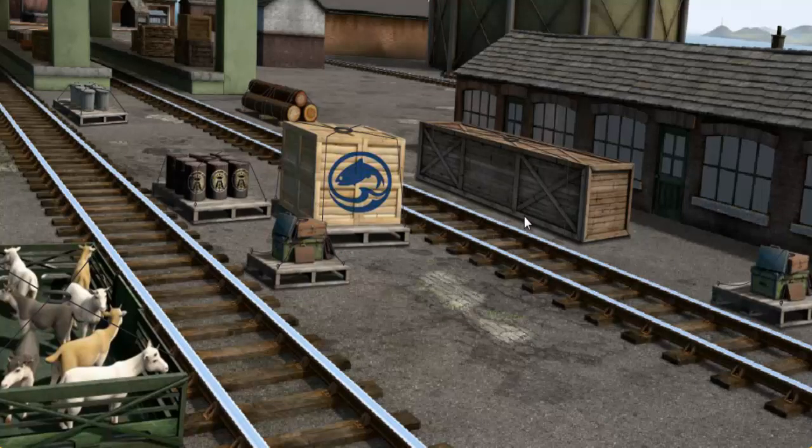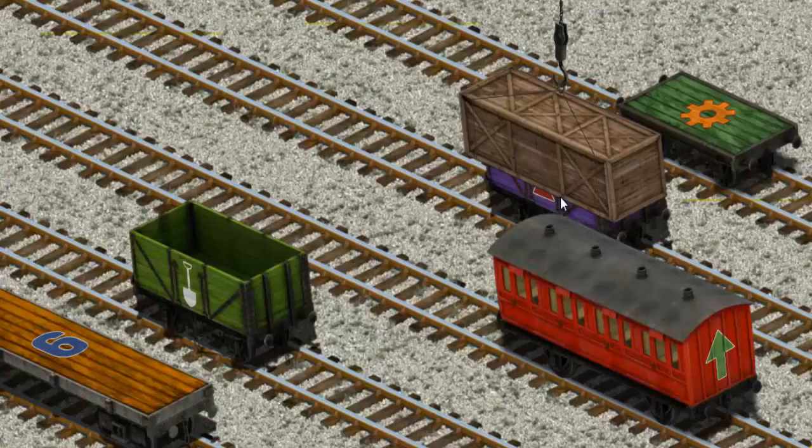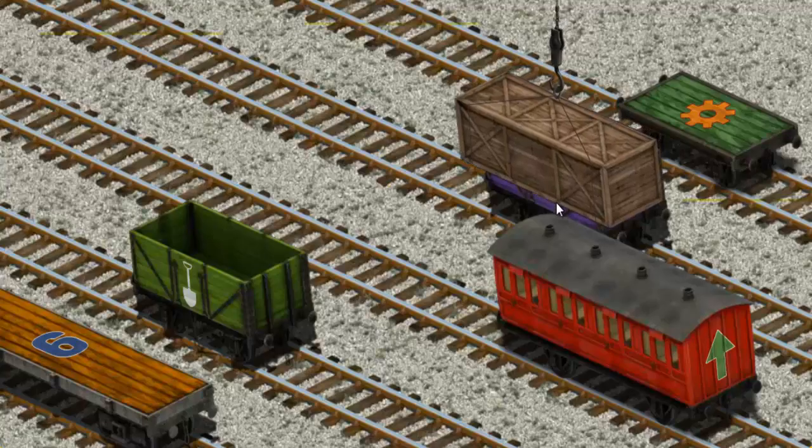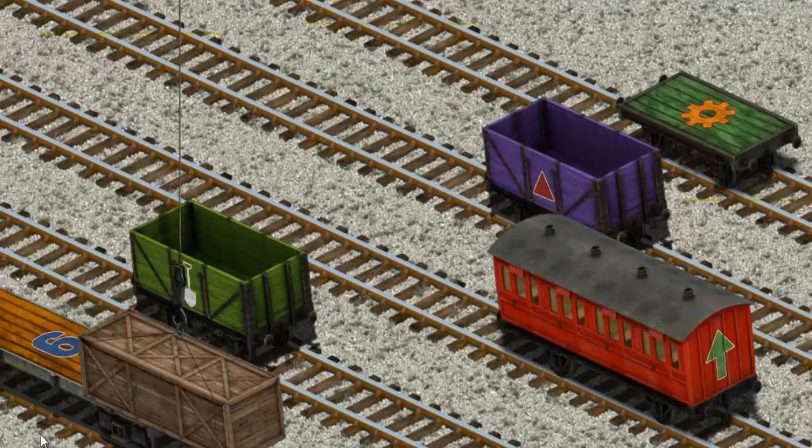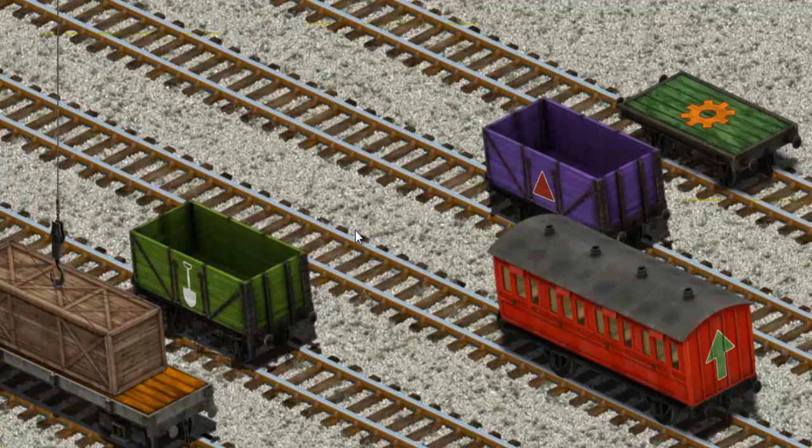It's a busy day at Brendam Docks. Thomas and his friends have many deliveries to make. Thomas must deliver the very long crate to Farmer Trotter's farm. Help Cranky find the very long crate. There you go. Let's lift and load. Now the cargo must be loaded. Help Cranky find the orange flatbed with a blue number on it. There you go.